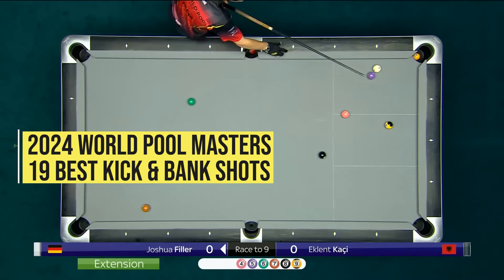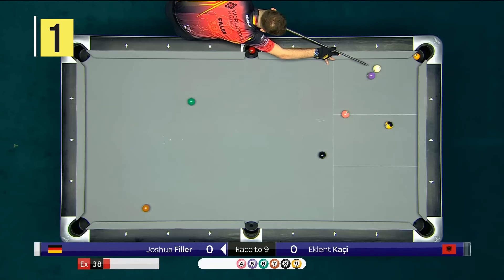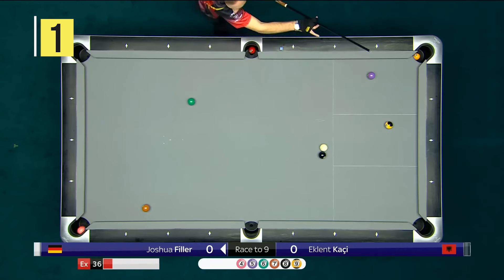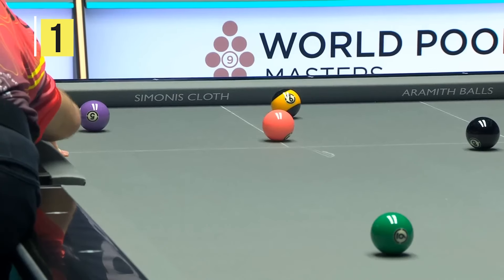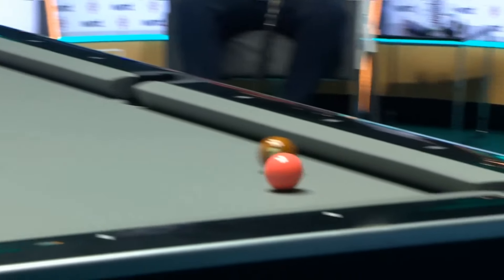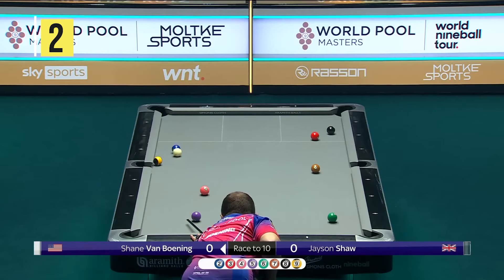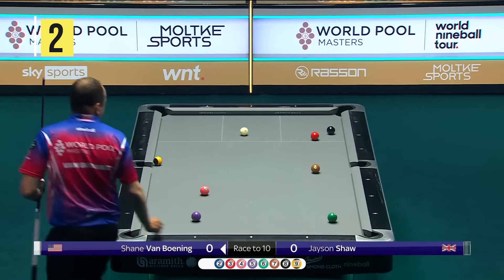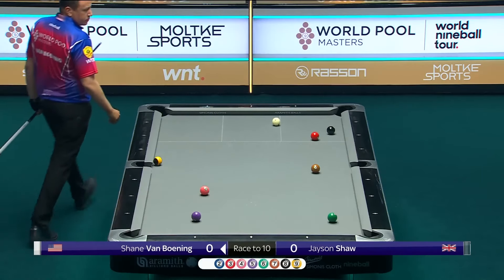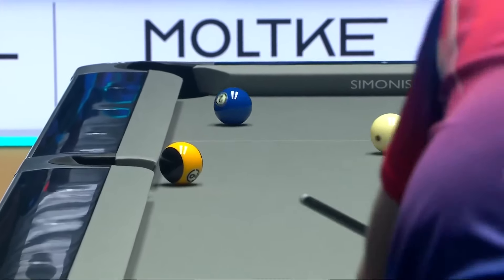He can't just roll off the top rail here and nestle onto the pink — it's got to go in a pocket. It's a rail; he can't pop balls in the open, but he can pop them when he's sneaking. Watch out for the scratch cross corner, and anytime you're adding that side spin, there's a little bit of judging involved.